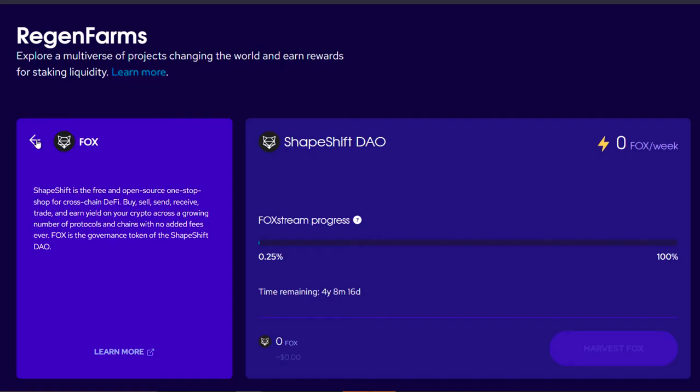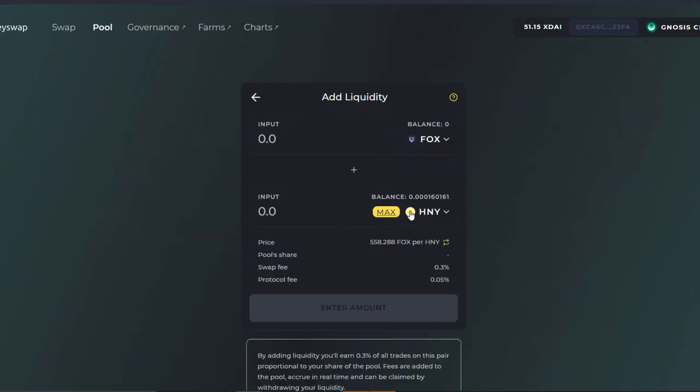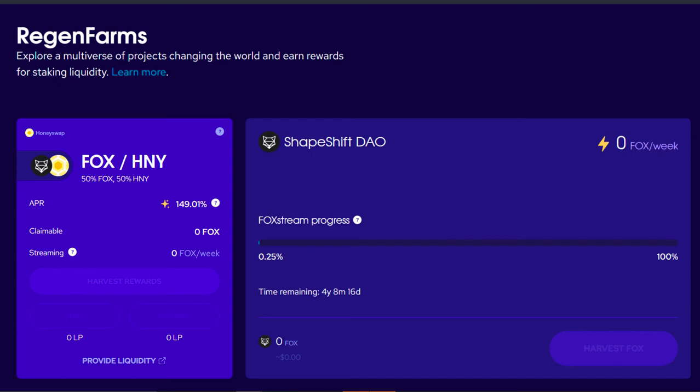Going back to the Regen Farm — to participate and start earning Fox and activate your Fox stream, you provide liquidity in Fox and Honey and you'll get an LP token. You can then stake that LP token in the Fox Honey Regen Farm and you'll start earning rewards. Some part will be claimable and some part will be streaming as a Fox per week flow rate. Your Fox per week flow rate will show up in the Shapeshift DAO Regen Stream section, and you can see how much longer your Fox stream will flow in the progress bar.